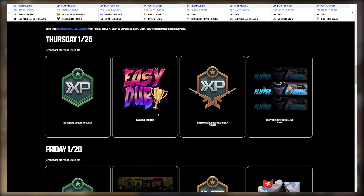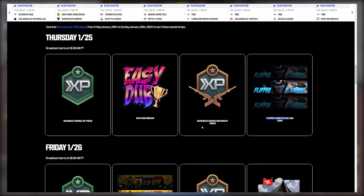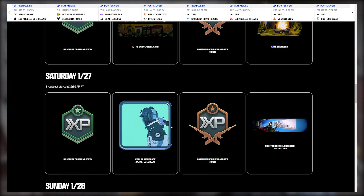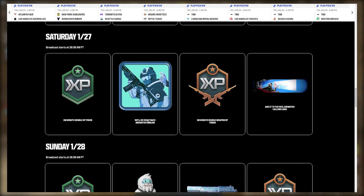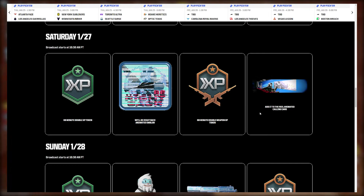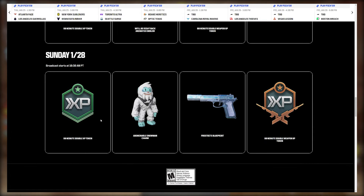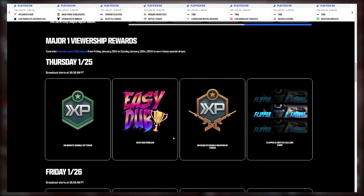On Friday you get 60 minutes of double XP, a To The Bank calling card, 60 minutes of double weapon XP, and a Camper emblem. Saturday brings 60 minutes of double XP, a Will Be Right Back emblem, double weapon XP, and an animated calling card. On Sunday you get 60 minutes of double XP, a charm, a Frostbite blueprint, and double weapon XP.